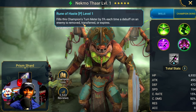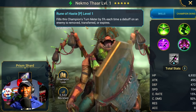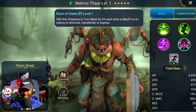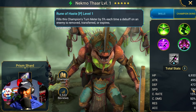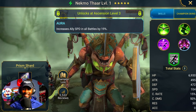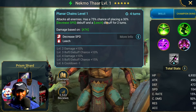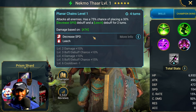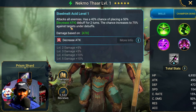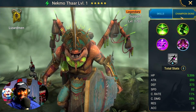He fills his turn meter by 5 percent each time a debuff on an enemy is removed, transferred, or expired — so this guy is just constantly moving. His speed is 104, and his speed in all battles increases by 19 percent. This guy's good — he's just moving constantly. And with that leech he's pretty much just healing everybody while consistently placing leech and attacking. He's good for sure. I did not expect him at all.